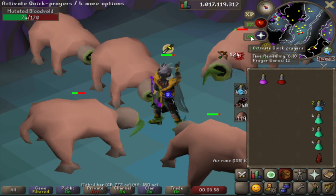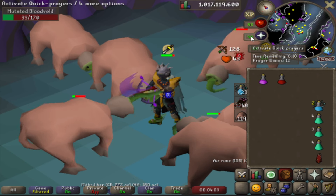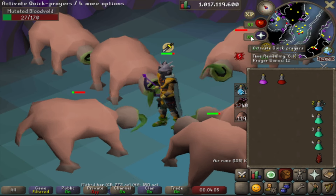Just imagine combining this potion with prayer boosting gear like the prayer cape or the holy wrench. You can extend your trips by a huge amount without having to worry about constantly chugging prayer pots.